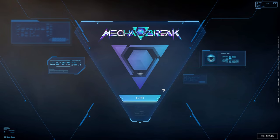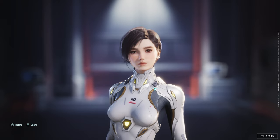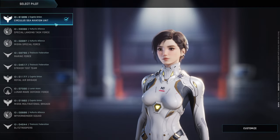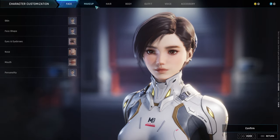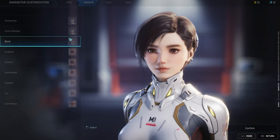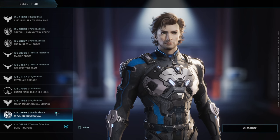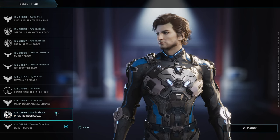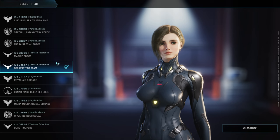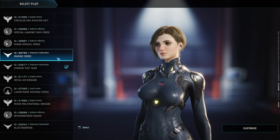So this is gonna be the Mecha Break playtest. Let's do it — character creation. Oh wait, is Mecha Break only girls? Like the character creation, you can only create a girl? Oh actually you can — this is the preset of a guy. Why is the girl's face model so much better than the guy's face model though?